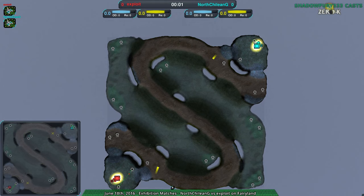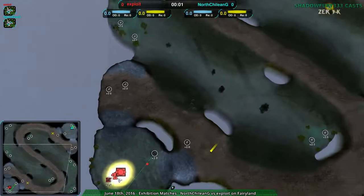Hello, ZeroK fans, and welcome to Nanolades at Dawn. I'm your host, Shadowfury333, and we're going to have an Exhibition match today. It's going to be starting out with North Shalayan G versus Exploit on Fairyland — a map I haven't shown off in a while. This map is pretty cool; I quite like it.